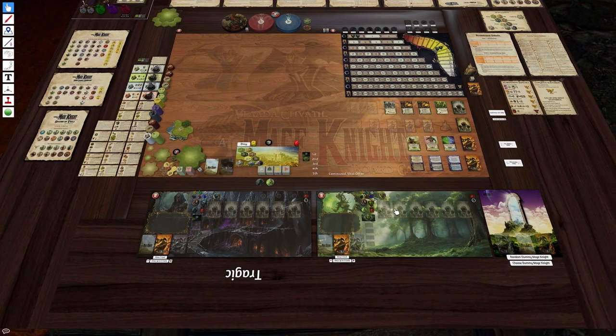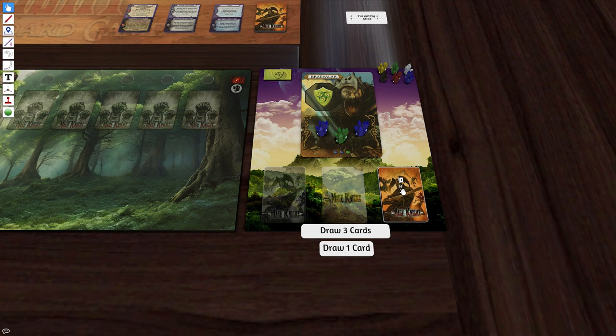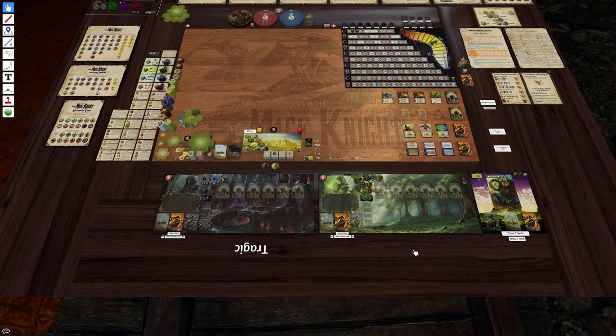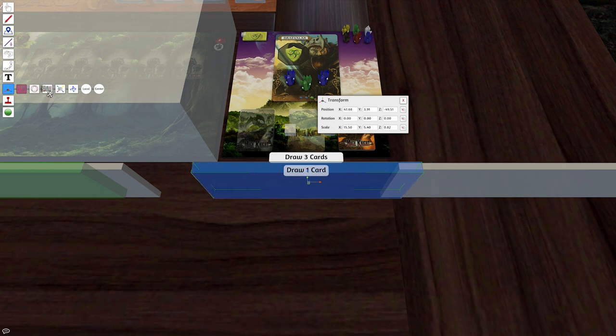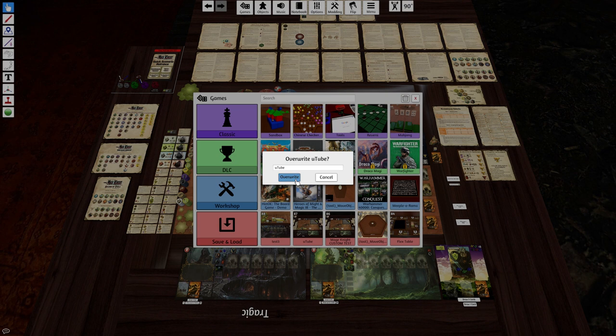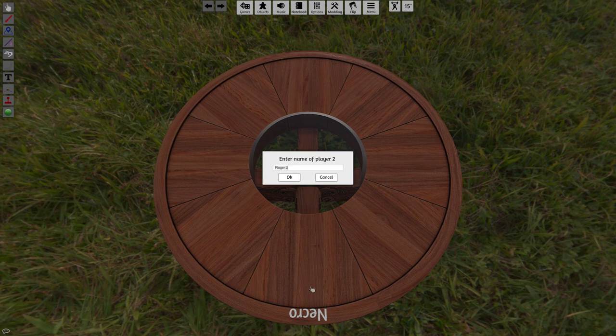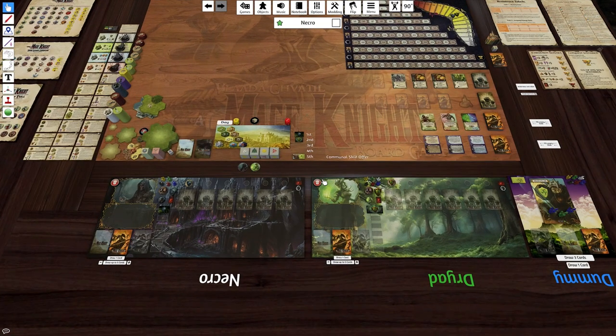Setup is basically done. All I need now is my random dummy. I'll do a little maintenance to the mod and speed it up while doing this. Because of the way the turn orders work, I use hot seat when playing solo with multiple hands — it keeps it in my head easier. I need to set up the dummy player. I'll save this as 'youtube,' go to main menu, and start a hot seat game with three players: Necro White, Dryad Green, and Dummy Blue. Load up youtube and we are ready to play.